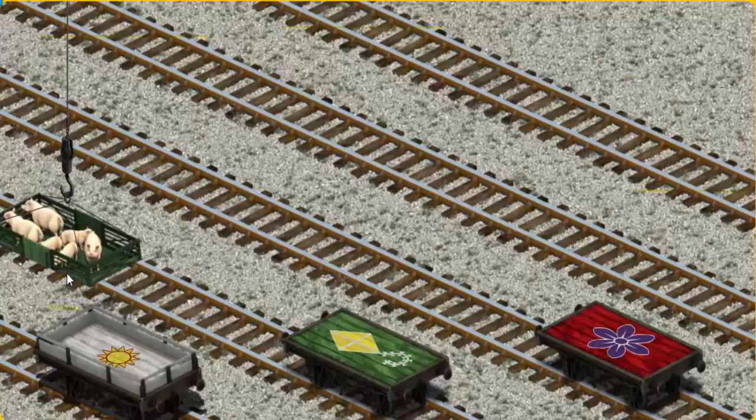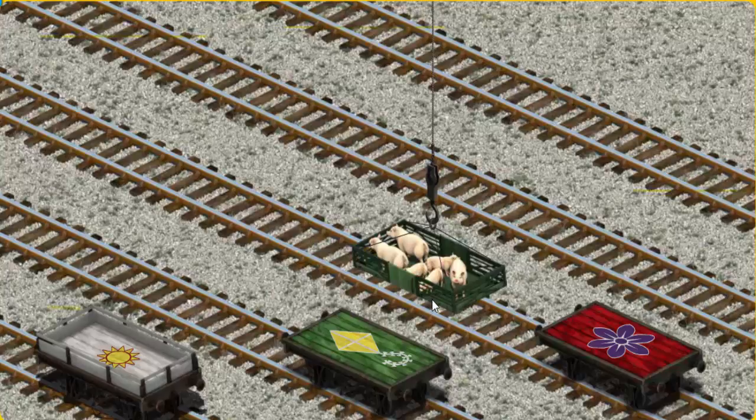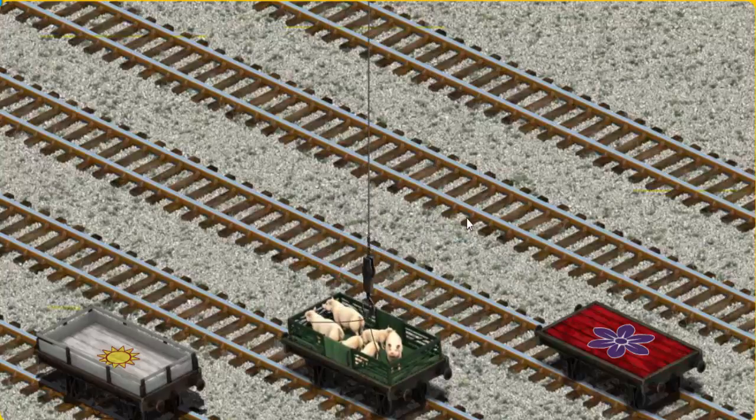Now the cargo must be loaded. Help Cranky find the green flatbed with the picture of a kite. That's it!